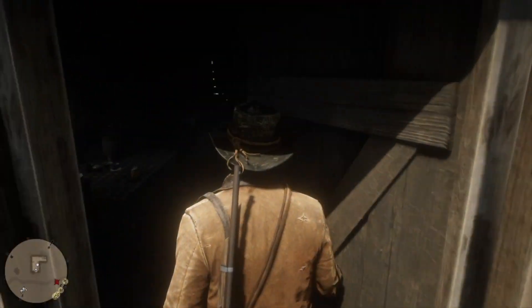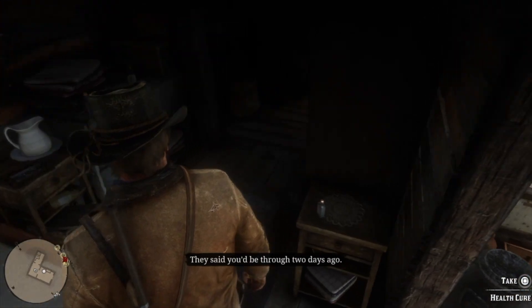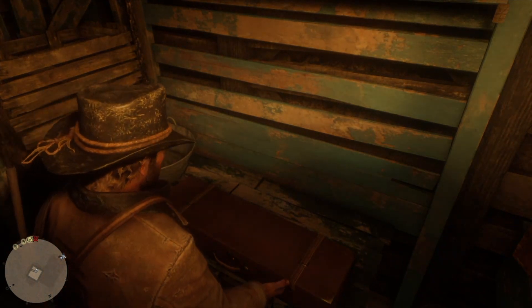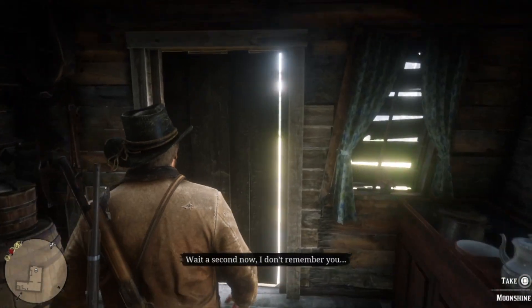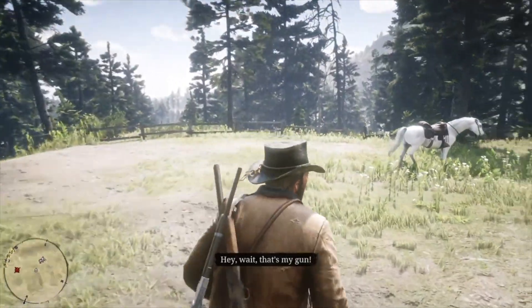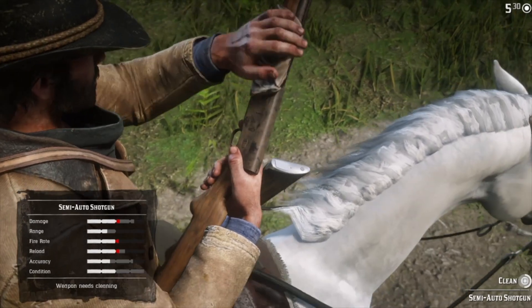Once you walk into the cabin, you will be berated by the old lady inside. Just ignore her and walk to the back and to the right of the cabin and climb the ladder down to the cellar. There, you will see a weapons case containing the semi-auto shotgun. As you leave the cabin, the old lady will recognize you've stolen the weapon, but she won't do anything.